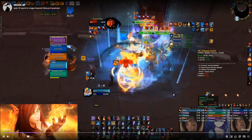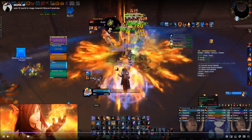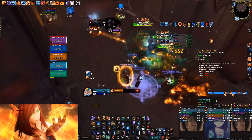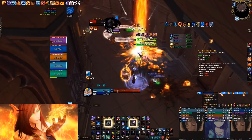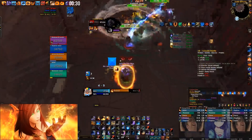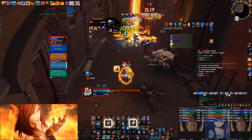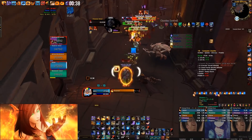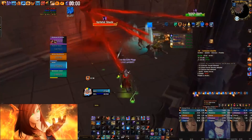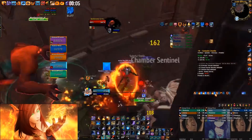I do a Pyroblast Combust to make sure I have Combust back — Pyroblast gives more cooldown reduction than Flame Strike. I'm doing that to ensure I get Combust back for the boss, even though I might have had it anyway. It was three targets, and technically it's more damage to do Flame Strike Combust on three targets, but cooldown reduction is the main priority — you want to be efficient at farming Combust back.